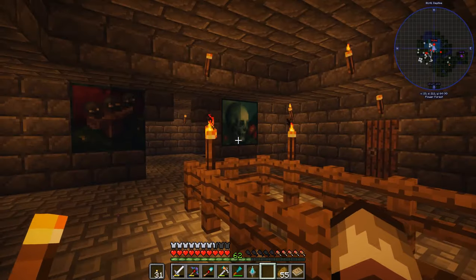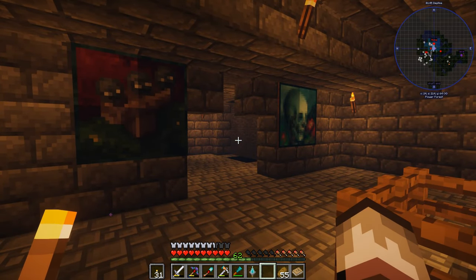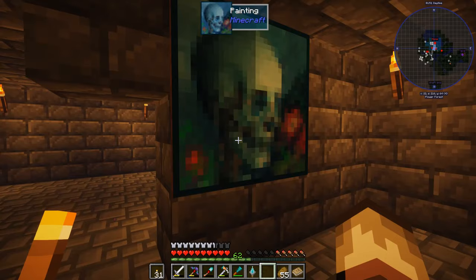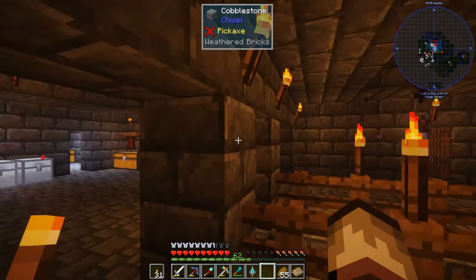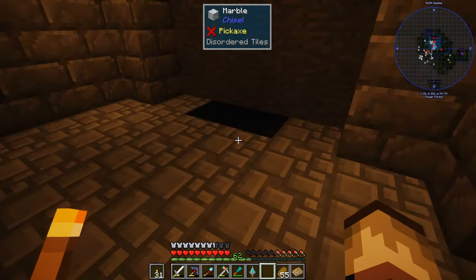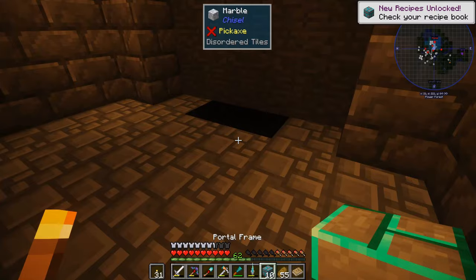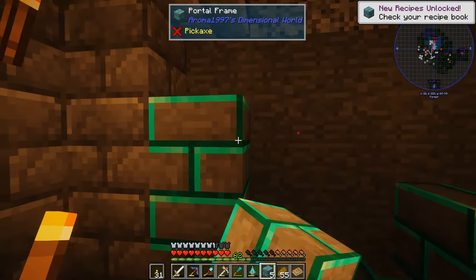All right we are back and we have our little room kind of opened up so we can put our portals in. I added a couple of paintings — these are really creepy looking and I think they fit our hobbit-hole-in-the-wall, gloomy dungeon area. So let's get to it. We need to take stone bricks with our mining tool and we can make a portal frame.